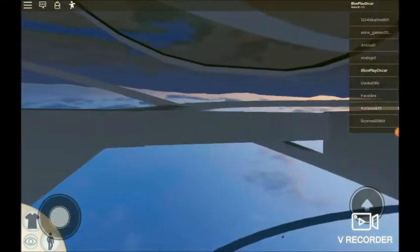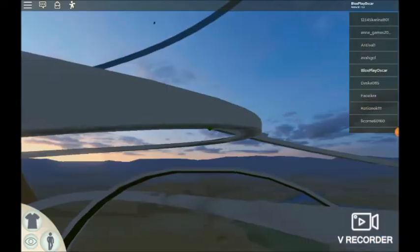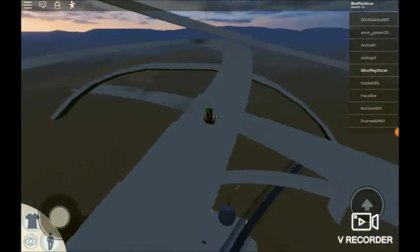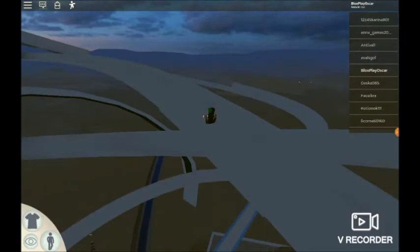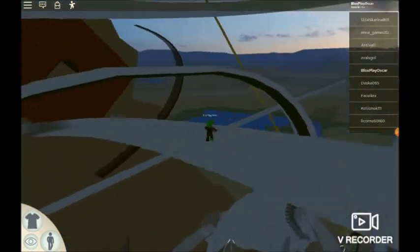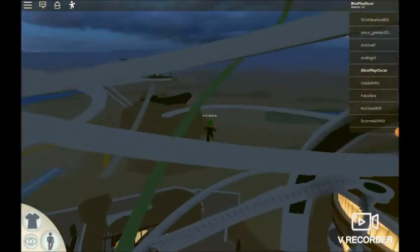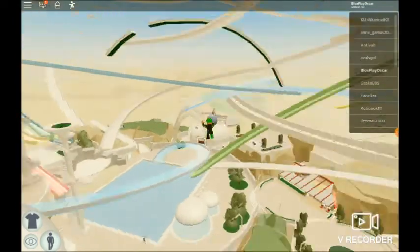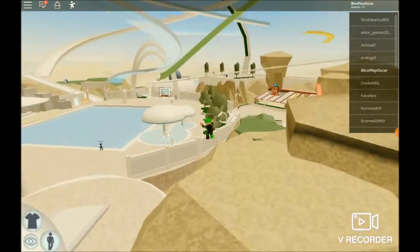I tried to jump but it threw me into this slide. Oh, I just landed — not in the pool, but I landed on a water slide! I have to jump off, or just slide it. Why am I going down the water slide? Let me jump. Help! I broke my legs!